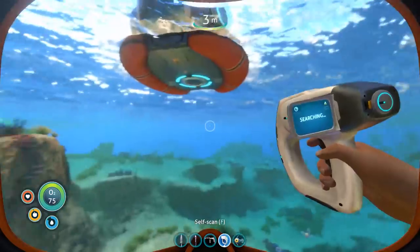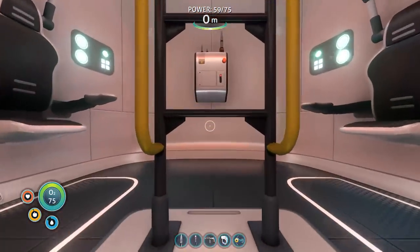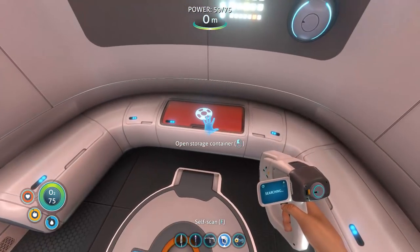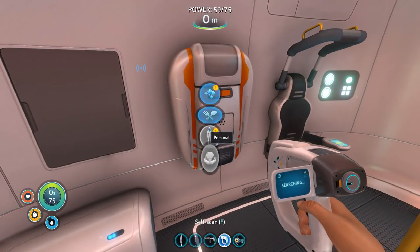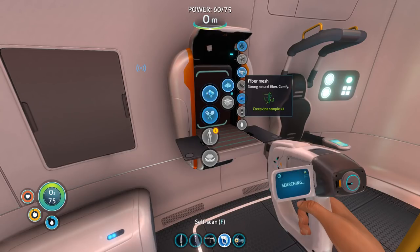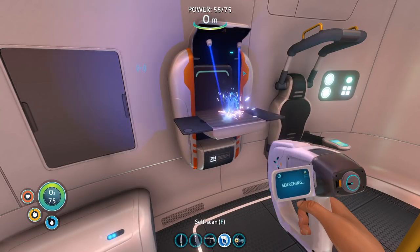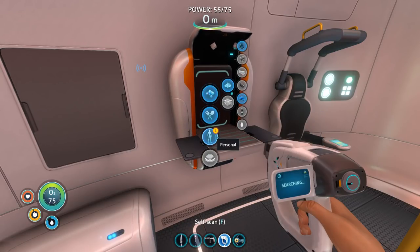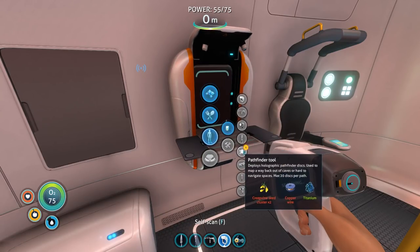Have you ever been underwater? Yes, on myriad occasions — bathing, for example, is a big one. Fiber mesh — strong natural fiber, comfy. Have you ever scuba? Absolutely not, never. Pathfinder tool displays holographic pathfinder disks used to map a way back out of caves or hard-to-navigate spaces.